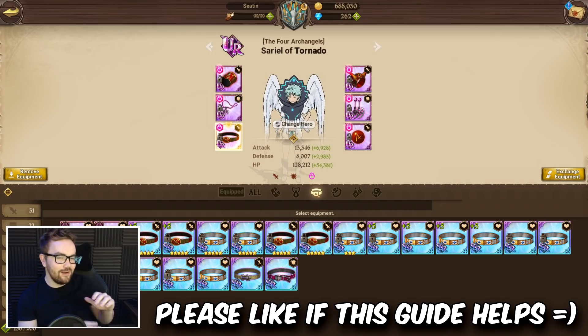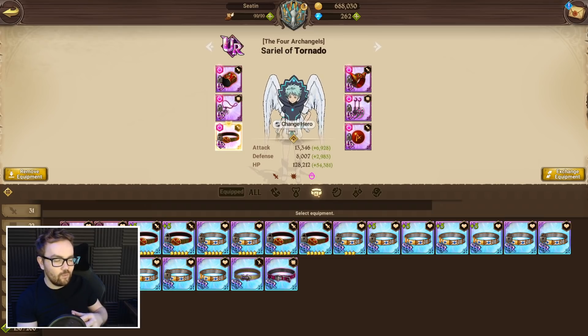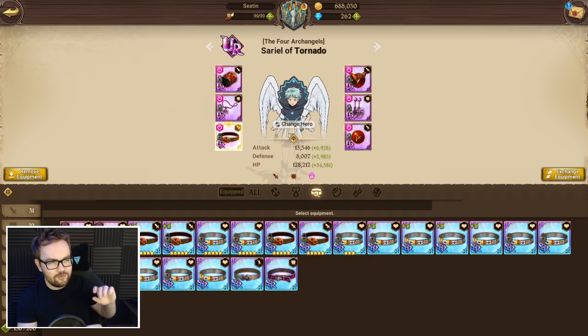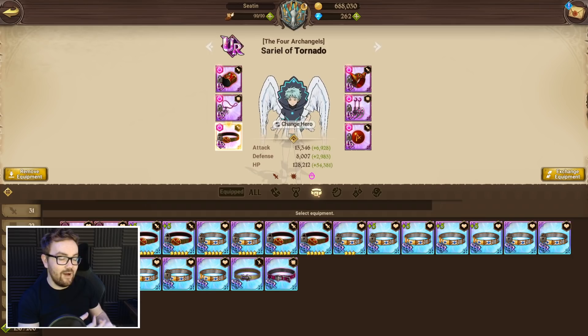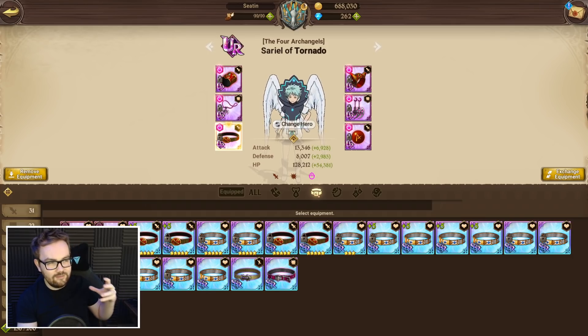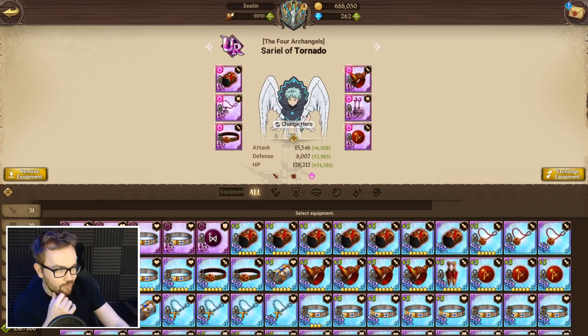Ladies and gentlemen, with everybody going a little bit nuts on the Archangel Summons today, I've had a lot of requests to do an in-depth gear breakdown for both Sariel and Tarmiel — talking about what gear I've chosen, some of the reasons why, and what I believe are the best setups for both characters. Because with the Archangels, it's very important to consider not only them as characters, but also their grace abilities and their value as associations. I'm going to start off talking about Sariel.